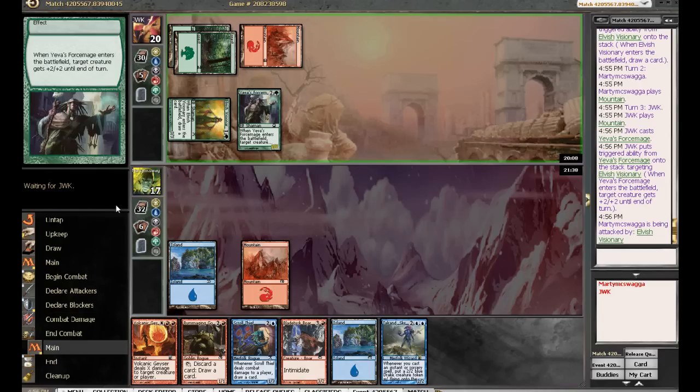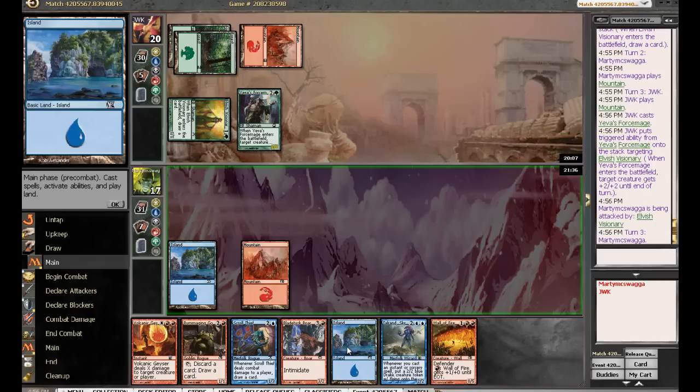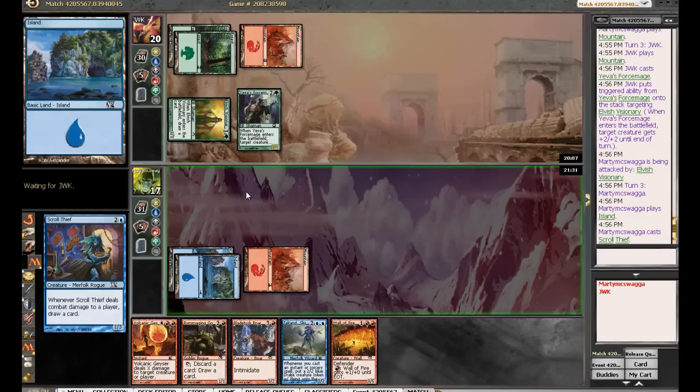What's he got here? He has a Sorcerer — okay, he's going to get in for a bit. Then we get to play Scroll Thief, who will block effectively, and hopefully Talrand or the boar after that. Probably just Talrand, so that when we cast instants and sorceries, they'll have some added value. We actually can't play that card though, because we only have one red mana. Scroll Thief it is.